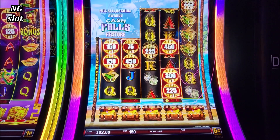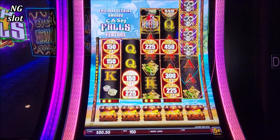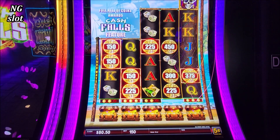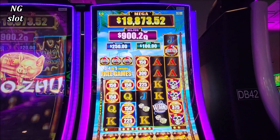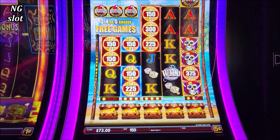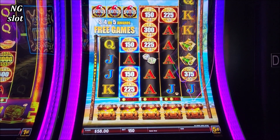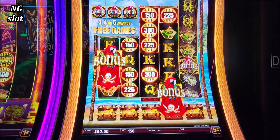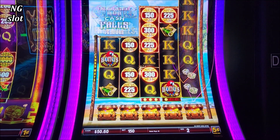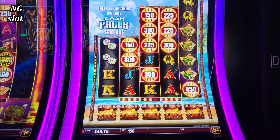Come on Cash Falls! Drop that mega jackpot — look at this one, it's almost maxed out. I think it goes up to $18,888. That's huge guys. I've never seen a mega jackpot on Cash Falls so high. Maybe it's waiting right here in this slot. What do you think? Bring it! Very, very close — super close!